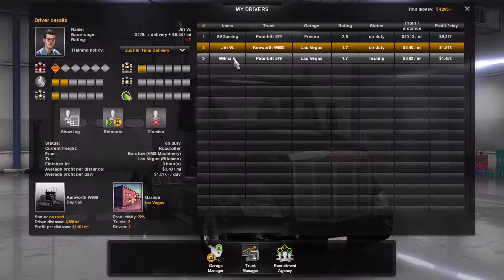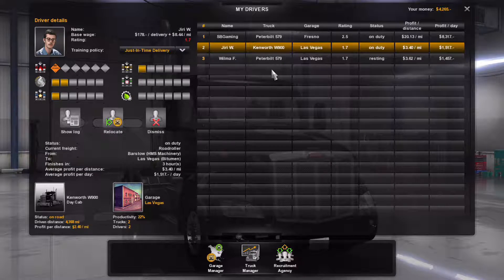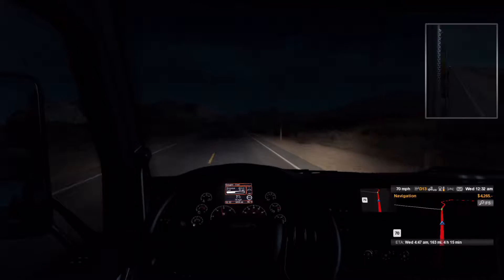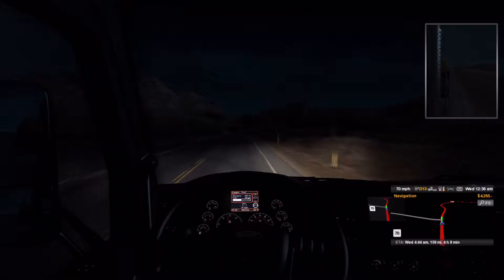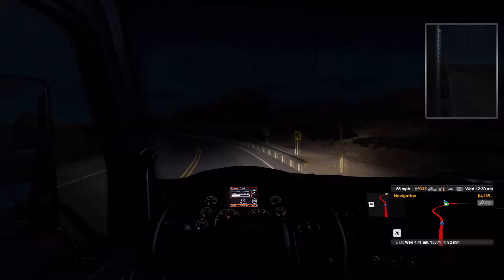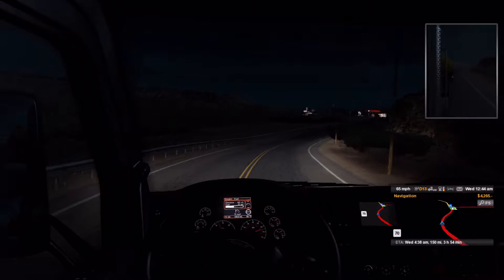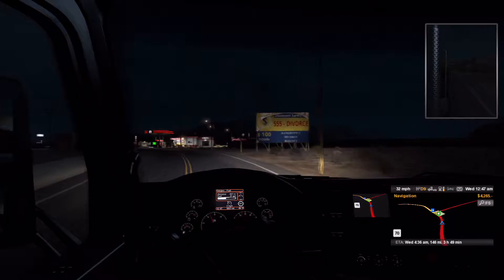We're going to buy a fourth truck. I could buy it online right now — I don't have to travel to the dealer. But I'm going to do that after this delivery is over, because I don't want to get too distracted. I may do it at the start of the next episode. Let's slow down — 30 miles per hour.